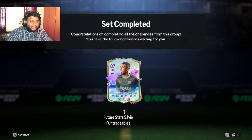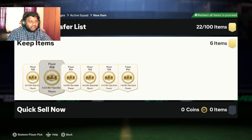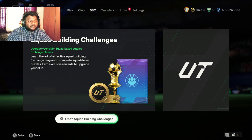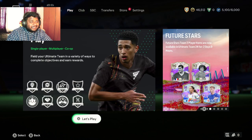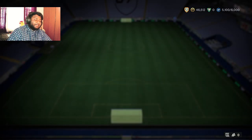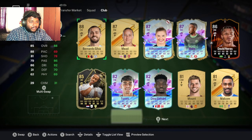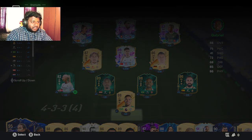Savio has been completed! An 87-rated right midfielder, Brazilian, from Girona — La Liga club. Let us put him in the squad. We're gonna skip the animation — we've seen it quite a bit in pack openings. Make sure you guys look out for the pack opening video coming on this channel and hit the subscribe button — it helps out a lot. Let us remove Rodrigo and put in Savio.